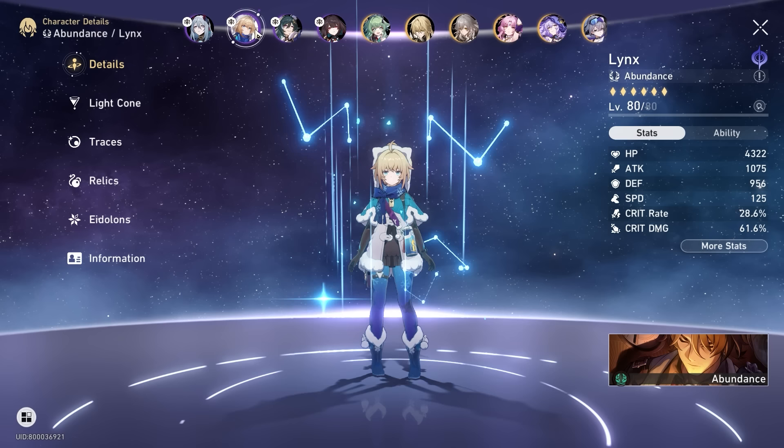E6 is also very strong because her baseline stack requirement for the talent follow-up is 8, and E6 brings it down to 6 — a significant reduction in the requirement for her to do more colorless breaking. So E2 and E6 are the critical Eidolons for Xue Yi. Very, very strong character. If I didn't have so many characters on my account, I'd be building and maxing her out ASAP.